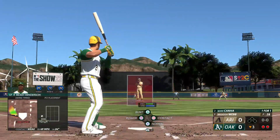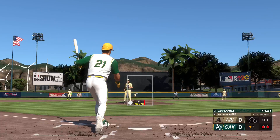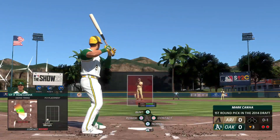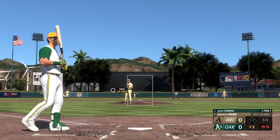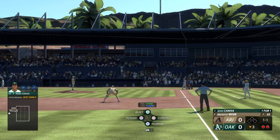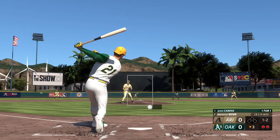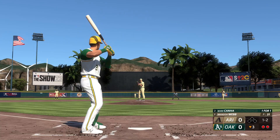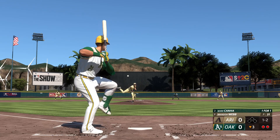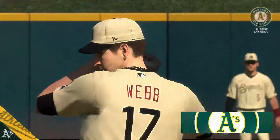That's inside. The 1-1 — swings through that one. And down on strikes he goes. Good work there as he gets a 1-2-3 — A's go quickly and quietly. Still no score.